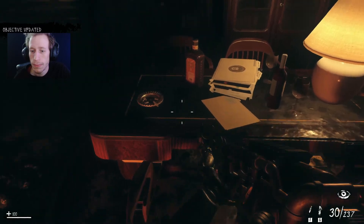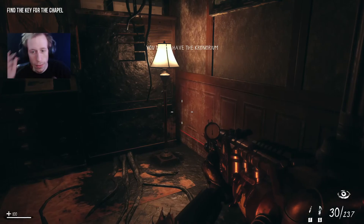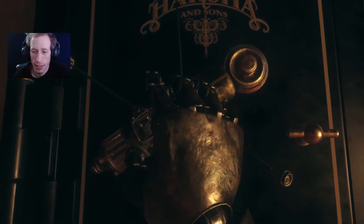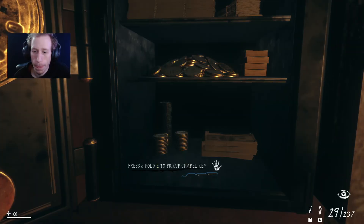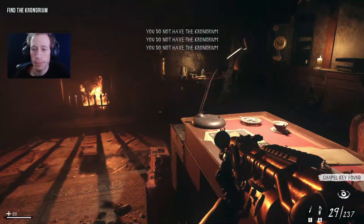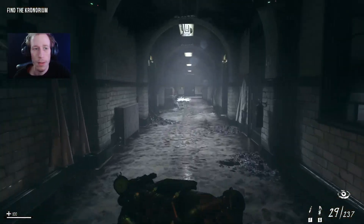One minute I think I'm ahead of myself and then the next I'm all behind and not knowing what to do. I don't think I would've been able to do this on my own. It took me so long just to find the little piece of paper for the code of the security room. There's something over here — a book. A book that we're missing. Alright, now we go to the chapel.